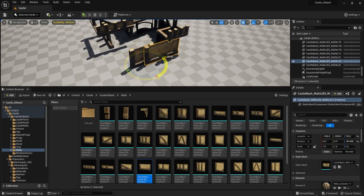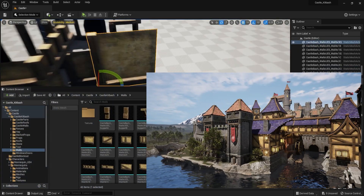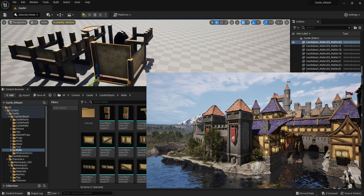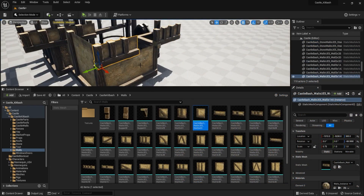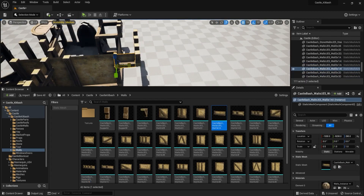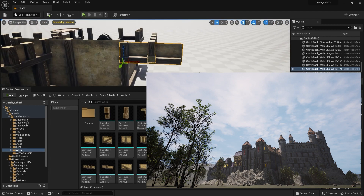One of the standout features of our pack is its massive size. With 250 pieces, you'll have more than enough elements to work with, giving you the freedom to be creative and bring your unique vision to life. With this pack, you'll be able to create anything from small towns to sprawling castles, and of course everything in between. The possibilities are endless.